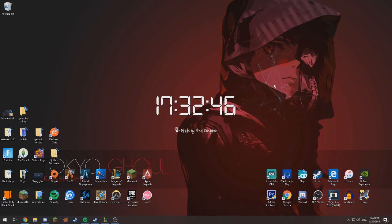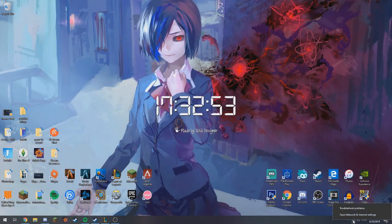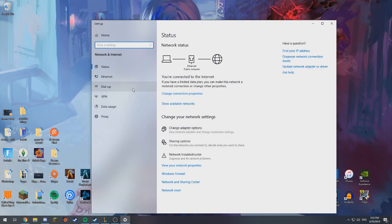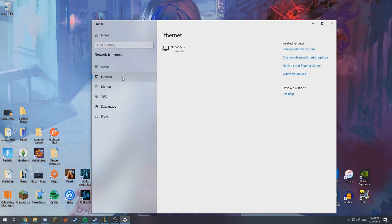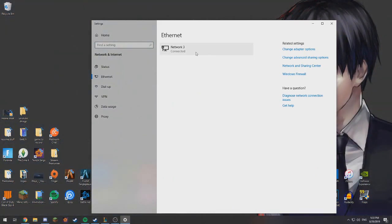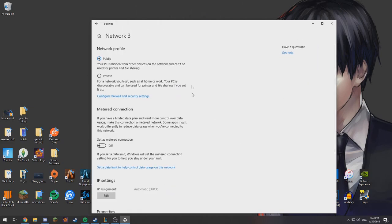So we are at our desktop and first thing you'd want to do is make sure you go to your internet. To do that, you just right-click your internet, open Network and Internet Settings, and then you go to either Ethernet or if you're wireless it should still appear here — Ethernet, or I think Status — it should appear here. You want to click on it.